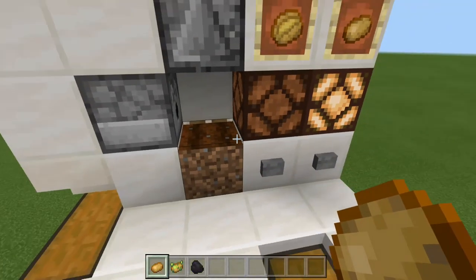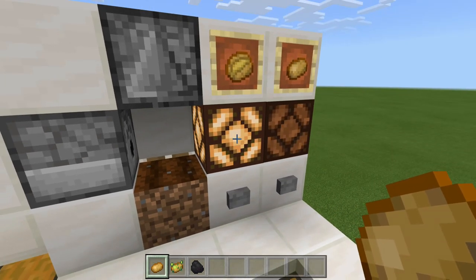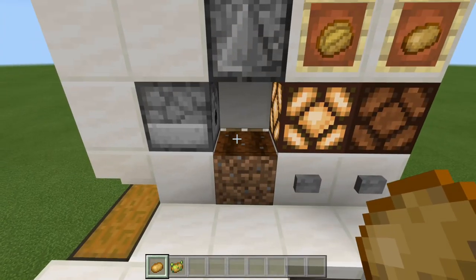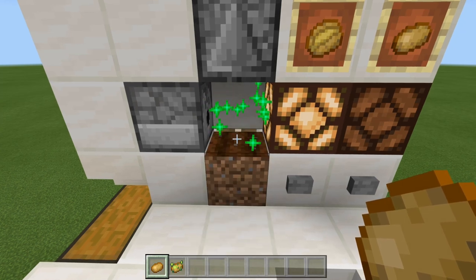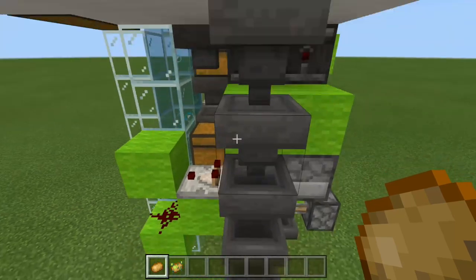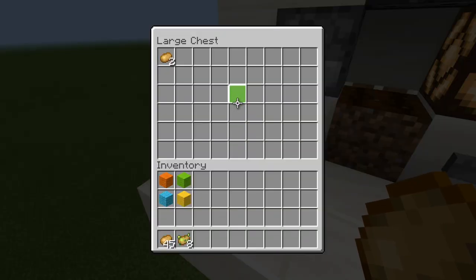Our second setting that we have is our baked potato mode. So all we do is press this button and it switches over, and that is indicated by this redstone lamp right here. We do need fuel inside of our furnace, so let's go ahead and place that in. All we do is the same thing — we plant our potatoes, that is going to get bone-milled. And our potatoes are going to cook down below because we do have a furnace. And once that cooks into a baked potato, that baked potato will show up in our chest right here.